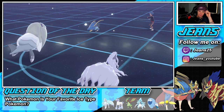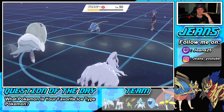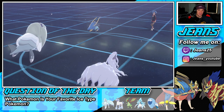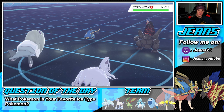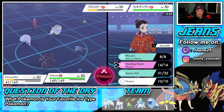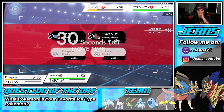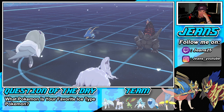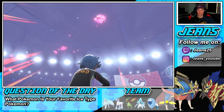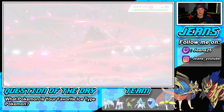That is huge! Flygon can go for Dragon Pulse and pick up the KO. We eat that up well thanks to Aurora Veil. I think another Gleam takes it out. He sends Coalossal back out — he might protect. I go into Gleam. He does guard it. I should have gone into Fishious Rend unless he protects. He might protect because he doesn't want to eat a Fishious Rend.